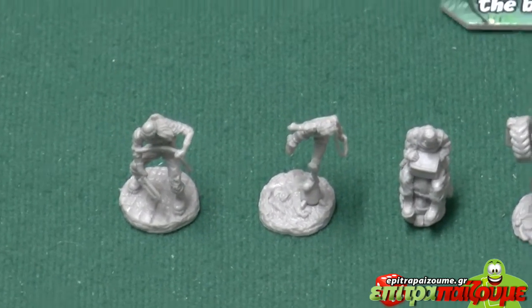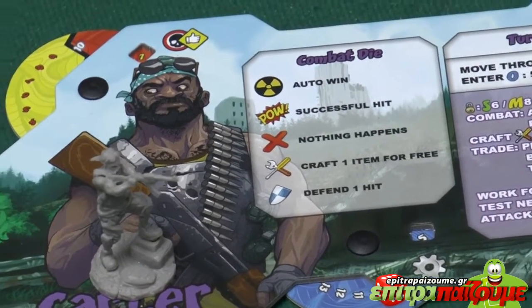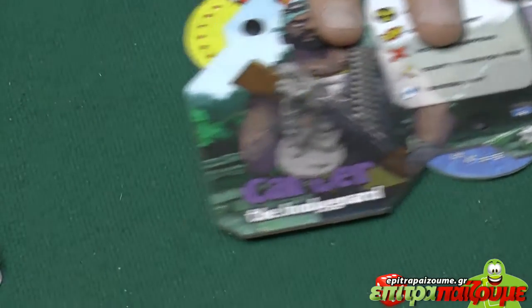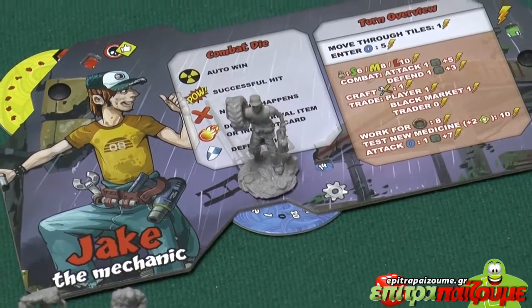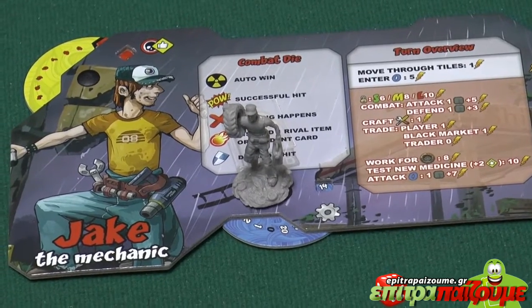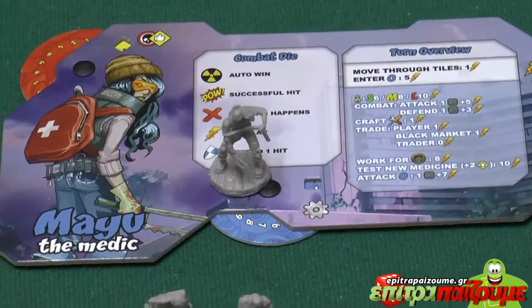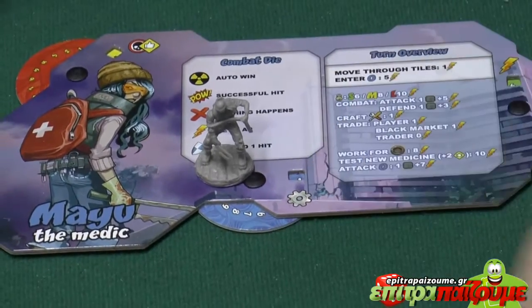This fella here is Carter. He's more in-your-face — used to attack and defend well. We also have Jake, who is the mechanic. He uses a lot of stuff that he crafts to obtain things. And we have the medic, Mayu, and he's a really good player in the game.